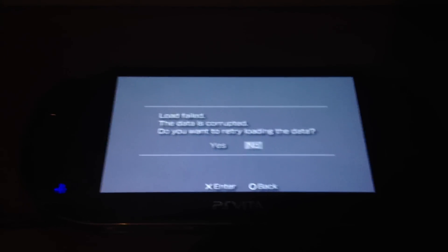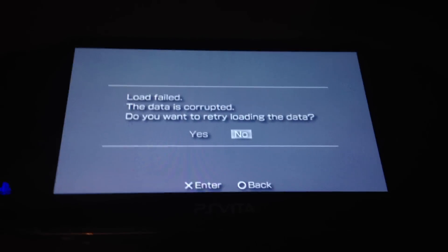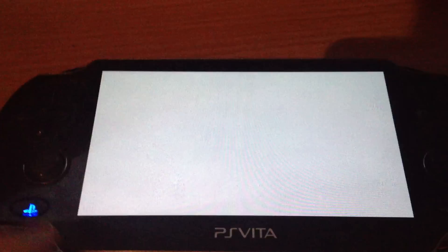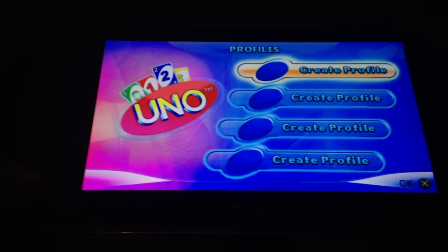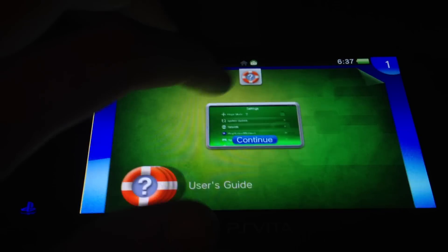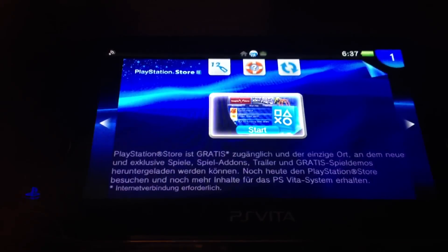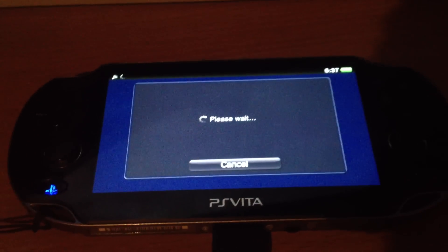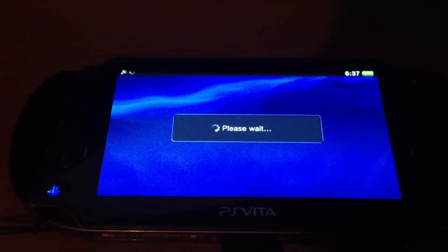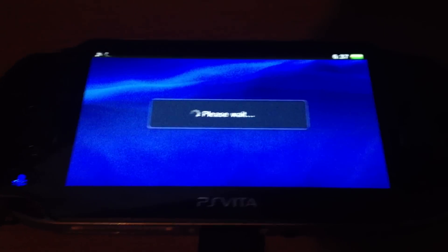Yep, the exploit is fixed because Sony blacklisted the save game we used. I haven't seen that screen in ages. That's pretty much everything — the exploit is fixed. You need Firmware 2.05 for using PSN features like PSN messages, friends requests, trophies and other stuff.